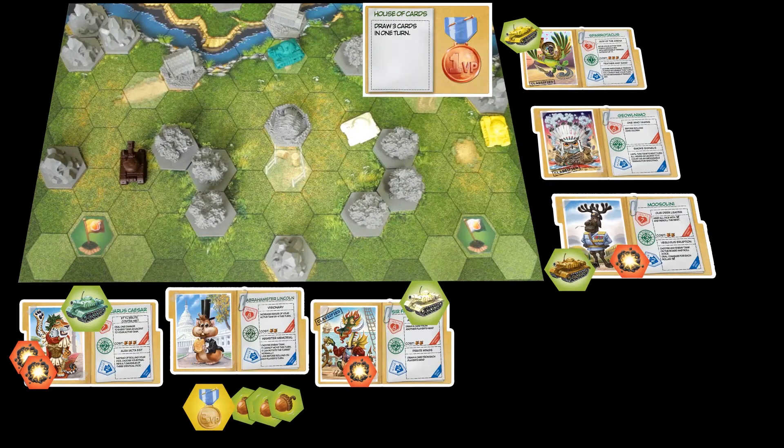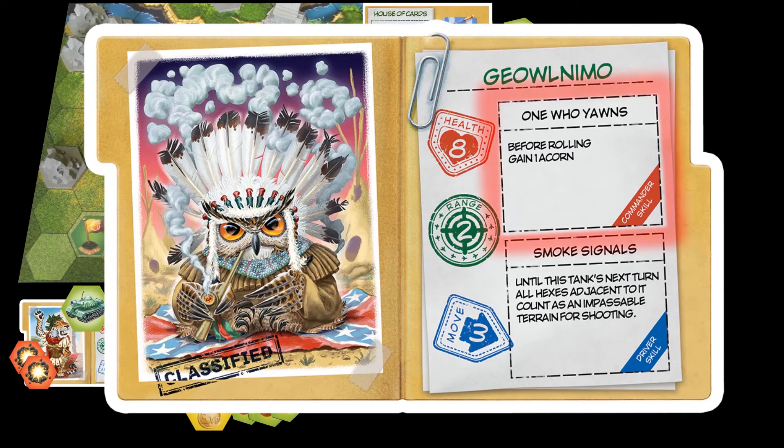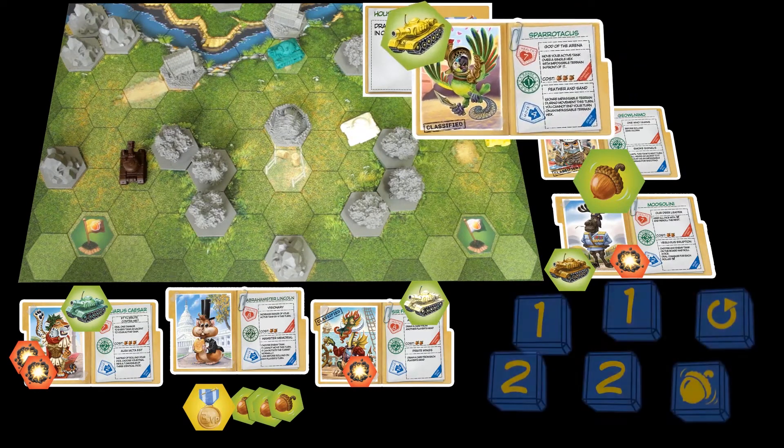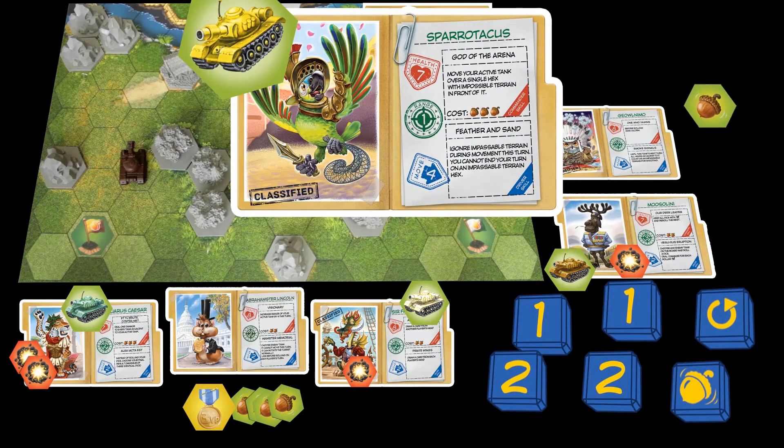This player has no victory points yet but has a cunning plan to take over the game. Yellow tank Sparotacus goes first. He starts by gaining an acorn from his commander's passive skill, then rolls and gets plenty of 1 and 2 dice, using them to gain 6 move points plus 4 from his base movement statistic.